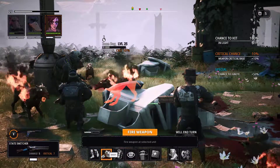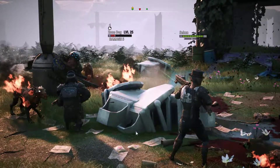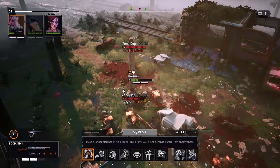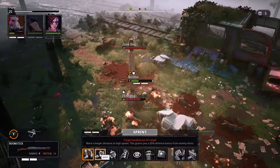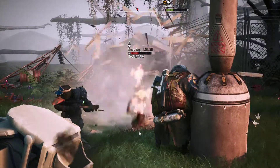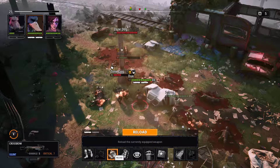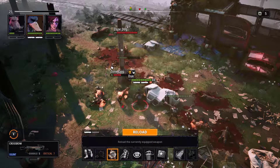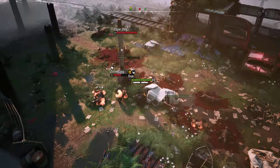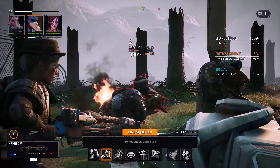We can drop that one - guaranteed to drop it. Take out that zone dog and it blows up the cover behind it - good job no one's using it. I did not take damage - I'm pretty sure it must have been higher health than that. Never mind, let's just carry on.